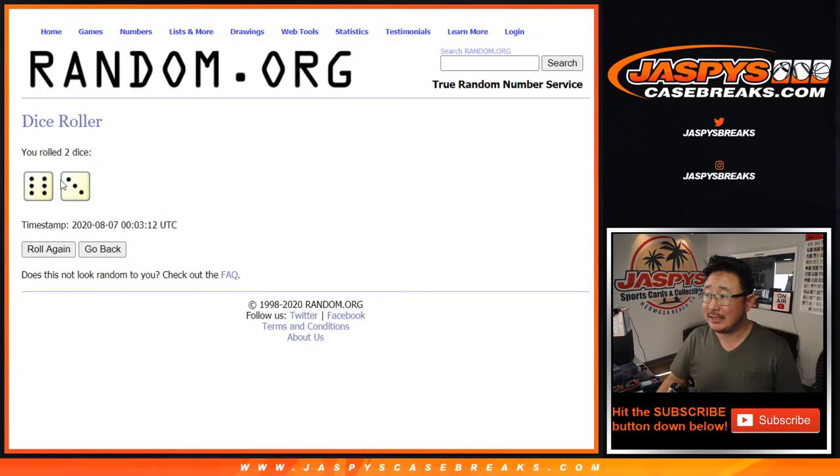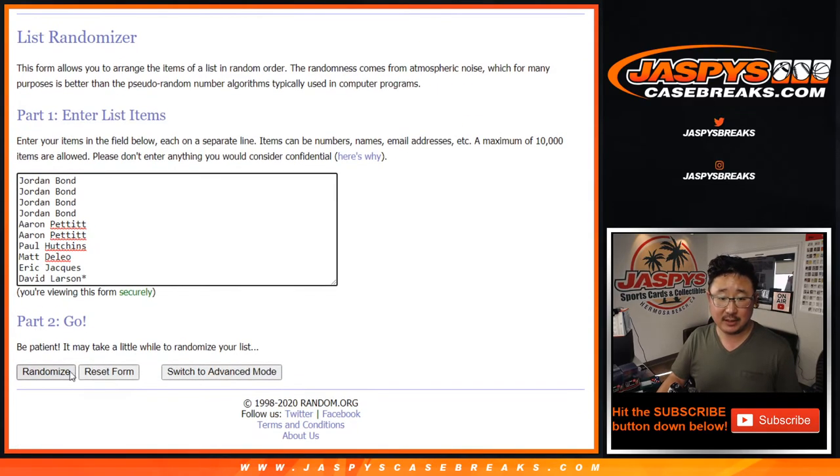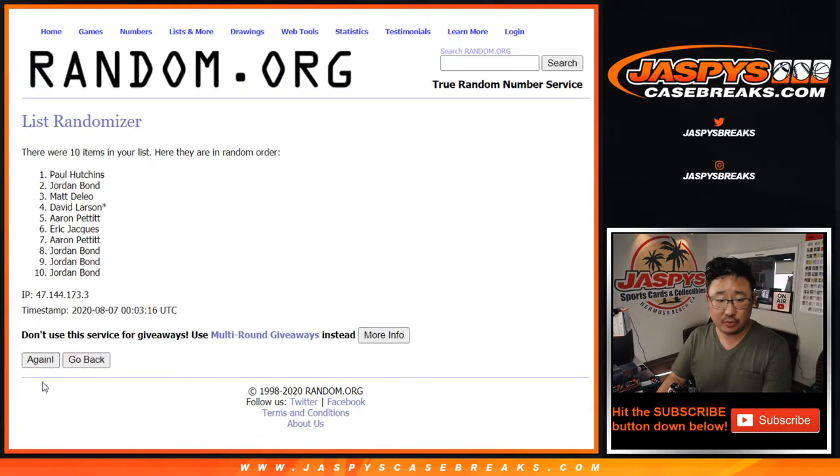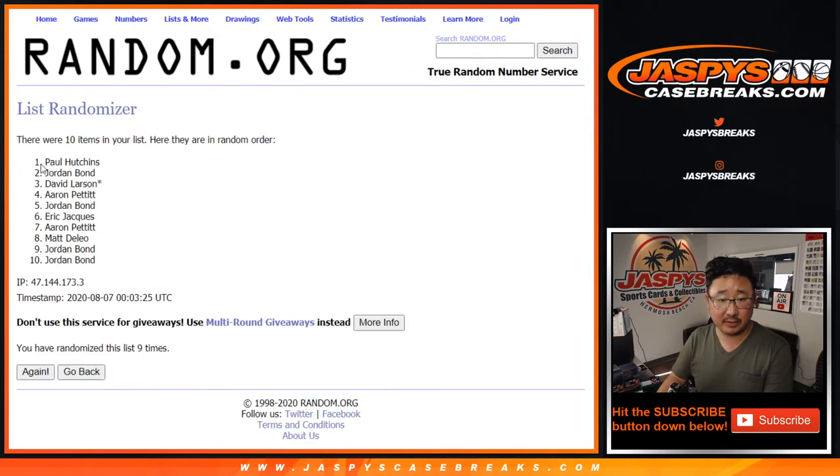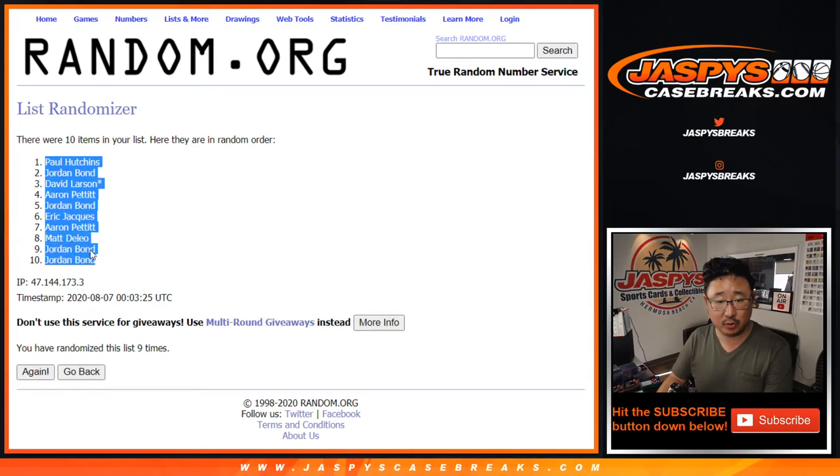Let's roll it, let's randomize it. Six and a three, nine times for each list. Counting through one, two, three, four, five, six, seven, eight, and the ninth and final time — six and a three, yep, six and a three, nine times. Paul down to a couple Jordans.